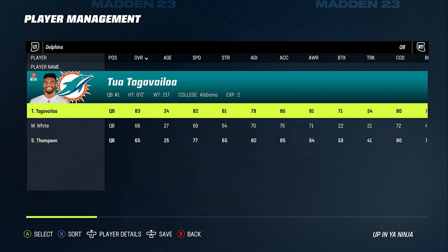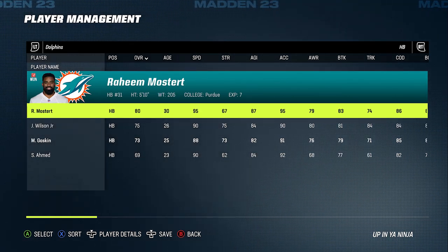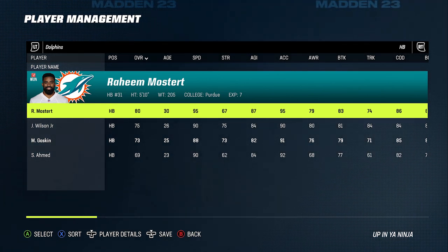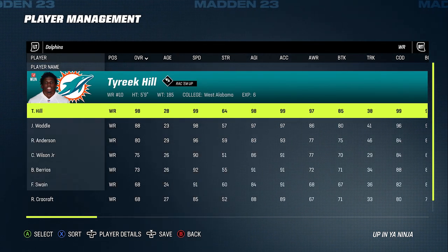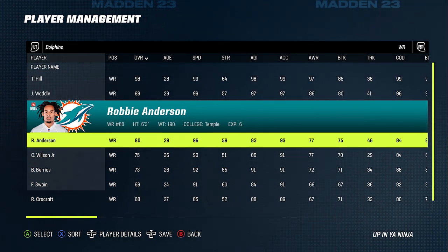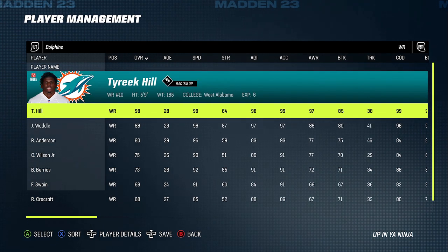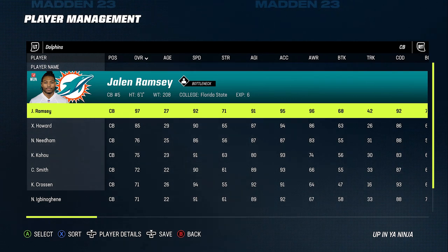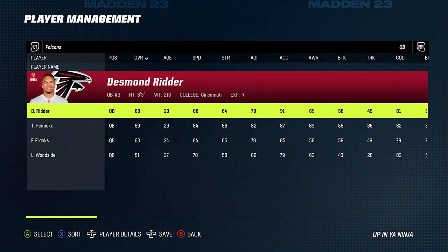Next up we have the Miami Dolphins. Tua Tagovailoa helped his stock a lot last year. Raheem Mostert is one of the fastest running backs in the game, and they also drafted Devin Achane, probably the fastest running back coming out of the draft. So now they have two really fast running backs. At receiver, they have three of the fastest in the game — Tyreek Hill, Jaylen Waddle, and they brought in Robbie Anderson. They also brought in Jalen Ramsey, giving them what might be the highest-rated cornerback in the game alongside Xavier Howard.